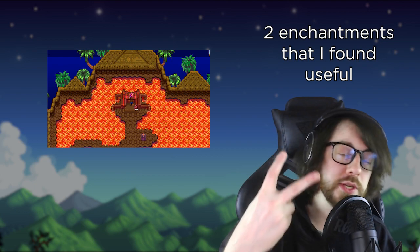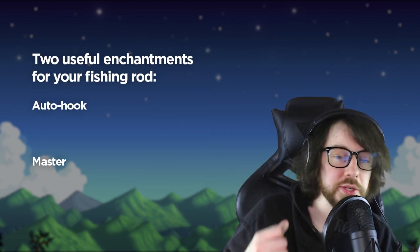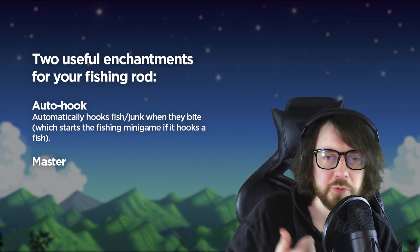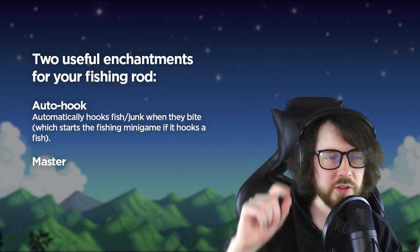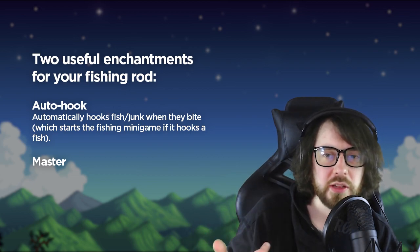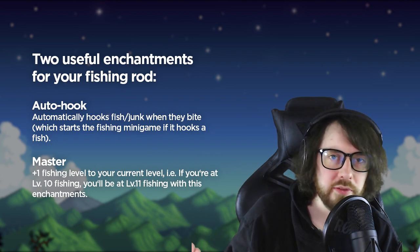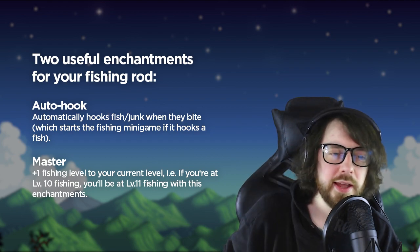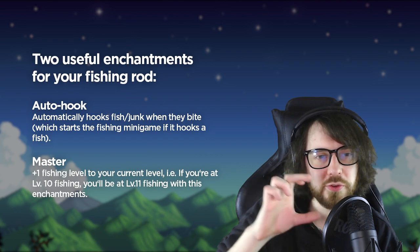Number four: the forge offers two enchants for your fishing rod — Auto Hook and Master. Auto Hook automatically clicks when a fish bites so you don't have to. Master is arguably better, giving you a free fishing level — your line casts farther, your bar is bigger, and reaching level 11 from 10 is pretty cool.